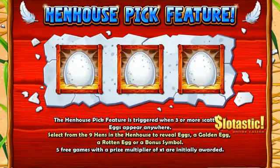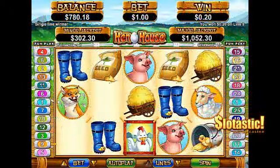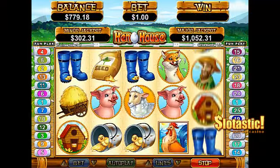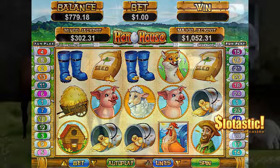Egg symbols trigger the Hen House Pick feature, where players select chickens to reveal eggs, hiding up to 25 free games, up to 7x multipliers, and extra wild symbols.